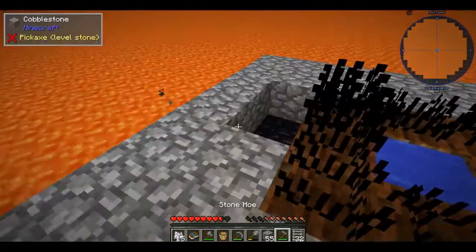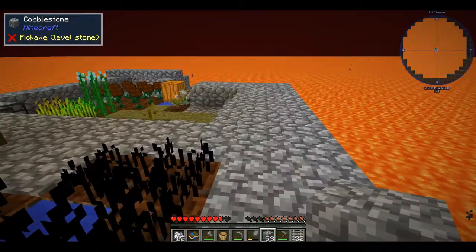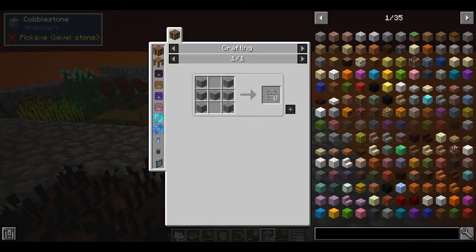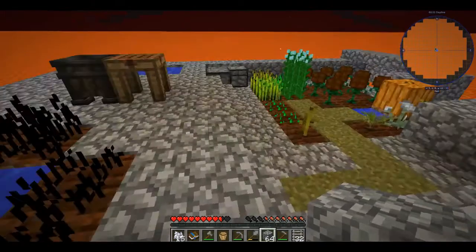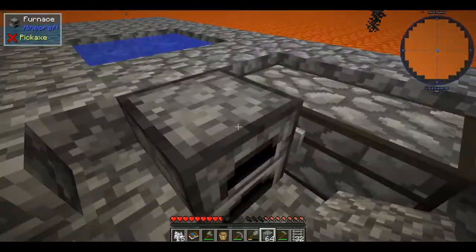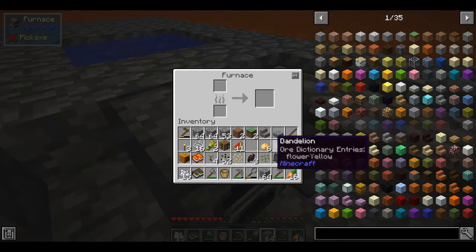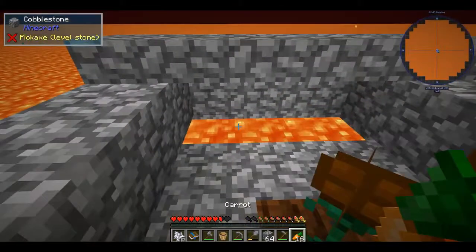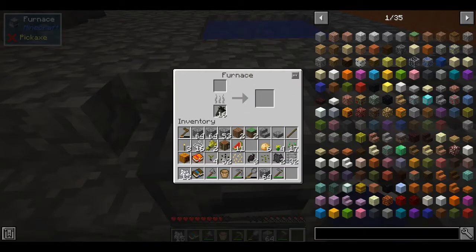We're gonna have to go high. The only problem is 32 blocks ain't gonna go high enough, so let's see how we make more ladders. Oh, we need a lot of stone. Well, good thing we have a lot of cobblestone. We have a lot of carrots — I think that would be our best route for food. Let's put that in and start making some stone, because we're gonna need stone for other things anyway.